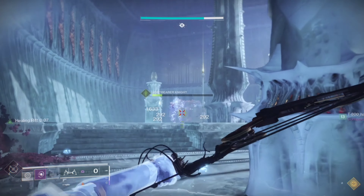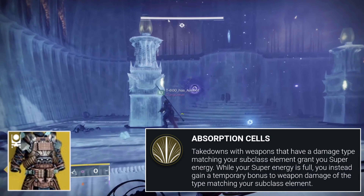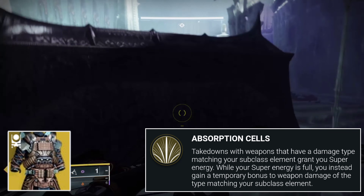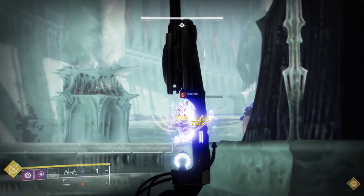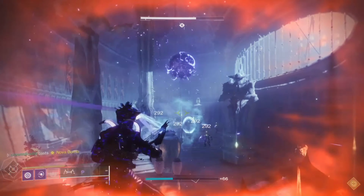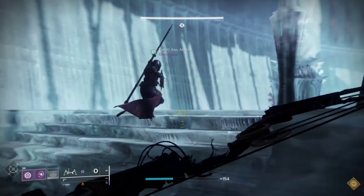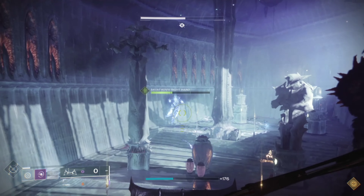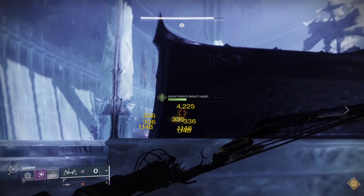When you pair it with the Mantle of Battle Harmony, this is where things really kick off. With the Void subclass, when you're getting void kills with Lemon Arc, you get your super back quickly. If you sit on your super, you get an extra 20% damage increase with your bow on top of the 40% PvE increase, which makes Lemon Arc top tier. And now that it has the anti-barrier mod, it's phenomenal. I recommend using a grenade launcher in your kinetic slot and maybe a solar rocket launcher for the Witches.